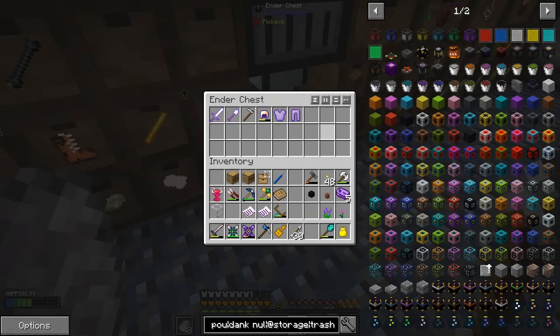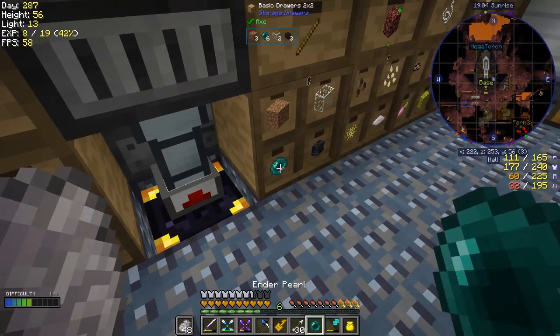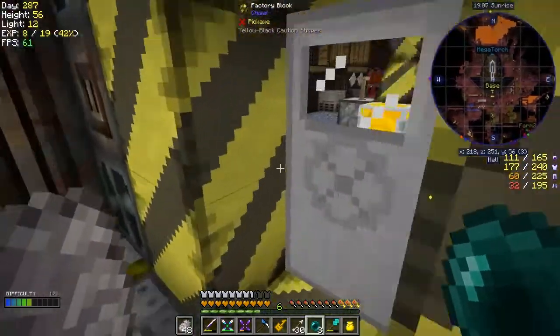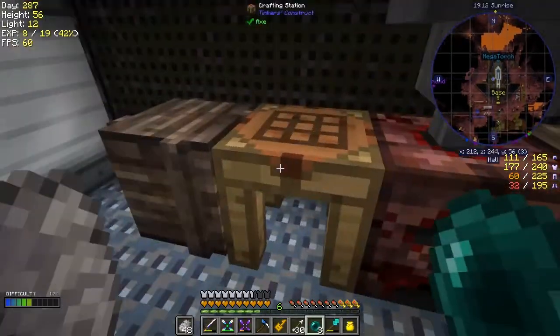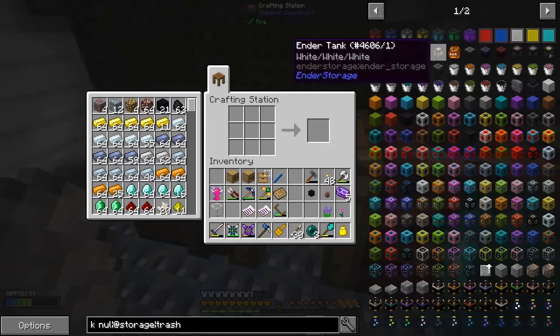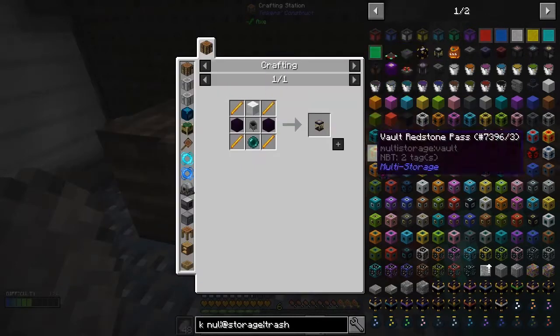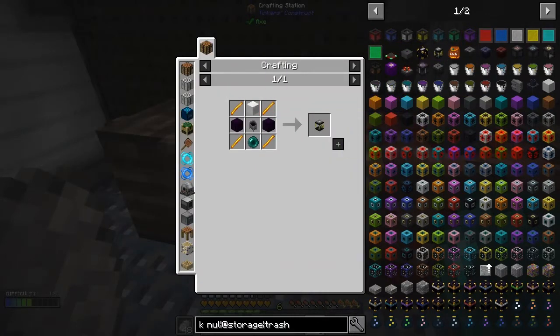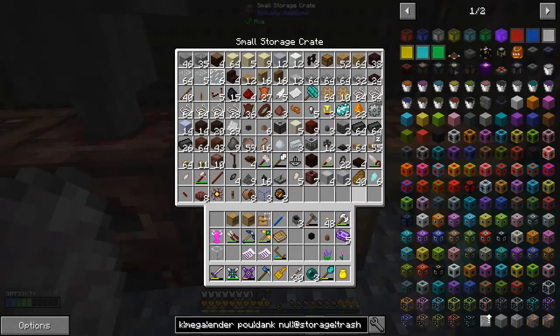Ender pearls — I think I need about three because we're going to make some ender tanks. That's the next option for doing stuff like this, and I think we're also going to have to make some cauldrons. Ender tanks — yes, we're going to need three of them. We need obsidian, blaze rods, and wool.